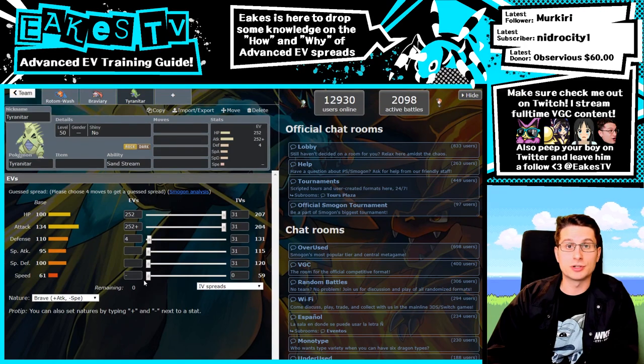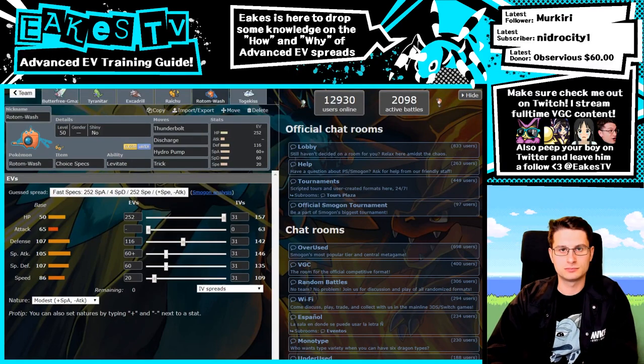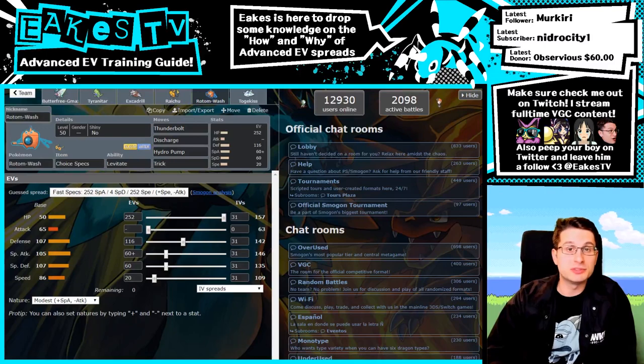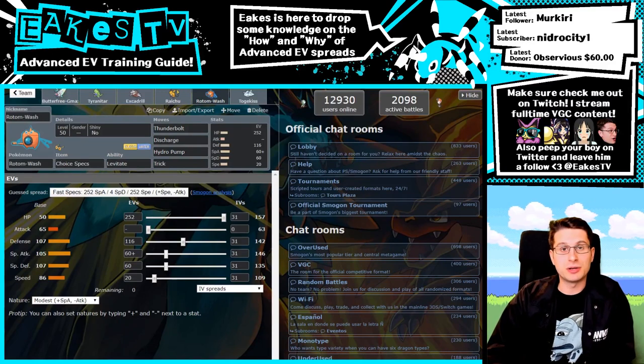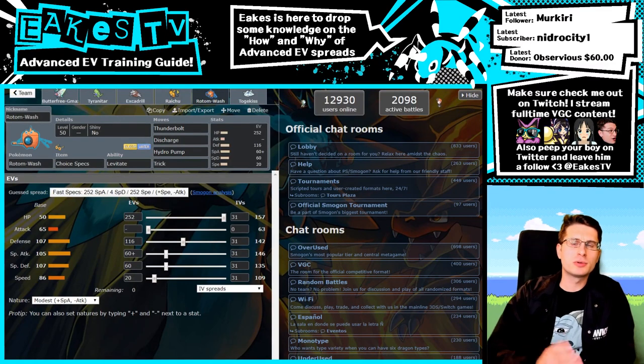Do not throw wasted EVs into speed on a Trick Room Pokémon — that can mess up your speed tiers. And don't throw them into attack on a special attacker, because having a higher attack stat is suboptimal for taking Foul Play damage and confusion damage. One disclaimer: this guide assumes 31 IVs in each stat. I highly recommend using perfect IV Pokémon, as imperfect IVs completely change the EVs needed to reach certain stat points.